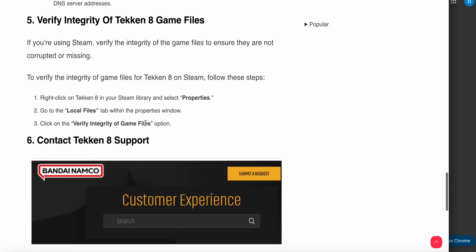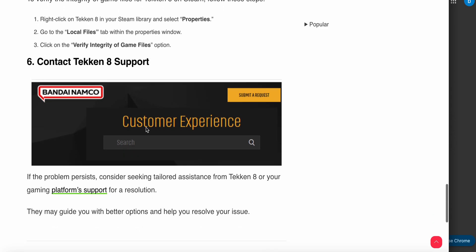Another step is to verify the integrity of the game files. If you are using Steam, you need to verify the game files to ensure they are not corrupted or missing. Right-click on Taken 8 in your Steam library and select Properties, then go to the Local Files tab and click on Verify Integrity of Game Files.